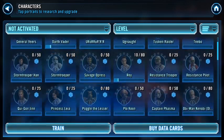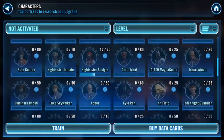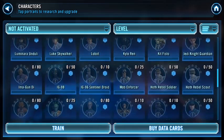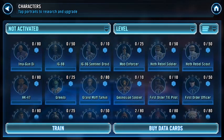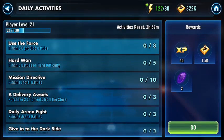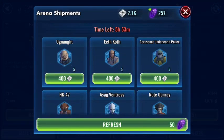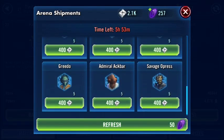I don't even see Greedo on this list — it's not a very long list. I can't find Greedo... oh there he is, 25. You know what, let's try for Greedo — I don't know what else I'm supposed to use those points on. Shipments — Greedo, bye.